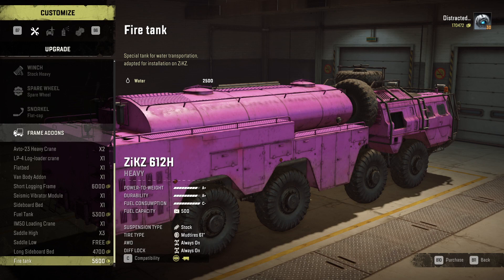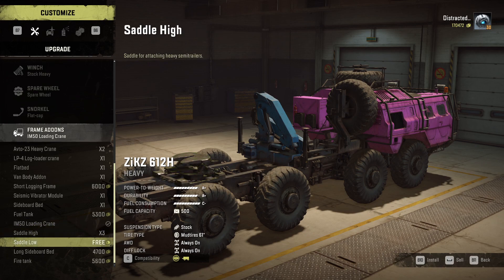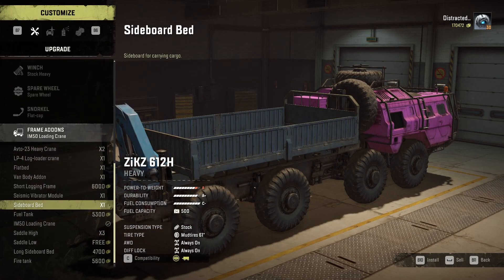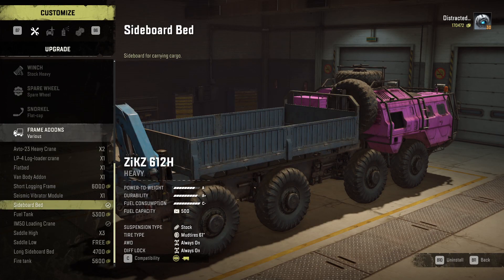It's such a shame that I've done all the water missions before they released this vehicle. What this thing also has, which is very interesting, is if you put the crane on it you can have a saddle that goes over there. If you put a normal sideboard bed on it, the crane goes behind it - I have never seen any vehicle in SnowRunner do this. This also works with the flatbed, and I think this will be very useful because the crane is at the back, so if you have things lying around on the floor behind it you can easily pick them up.